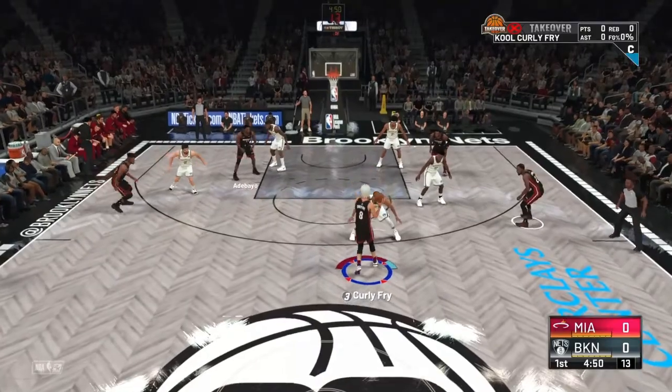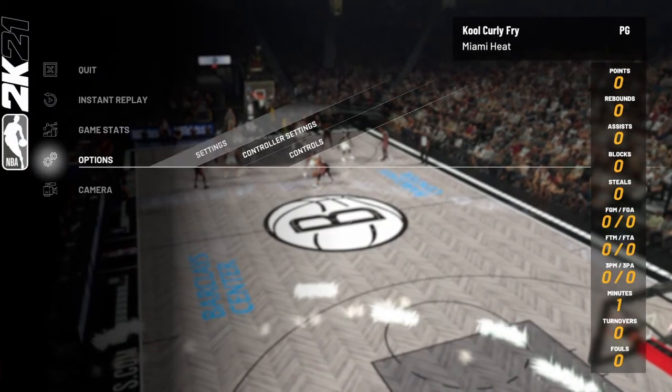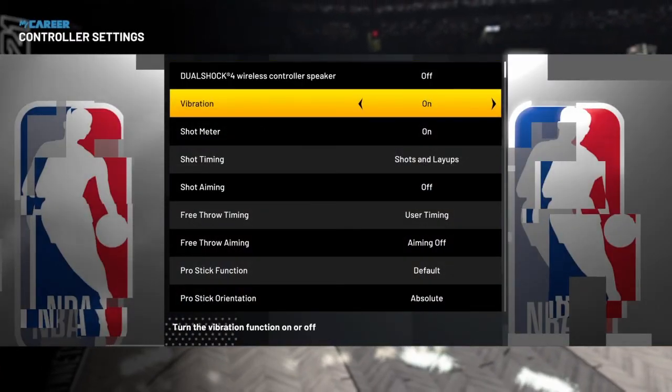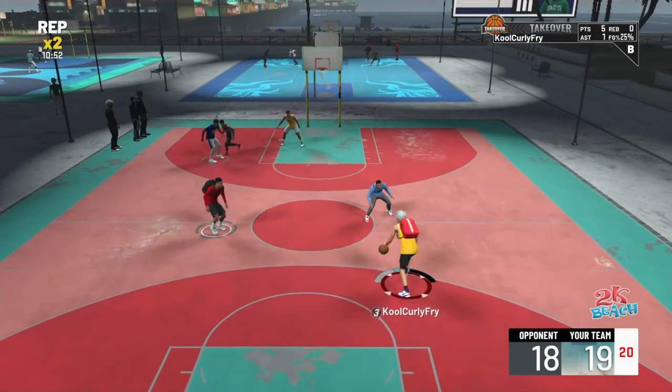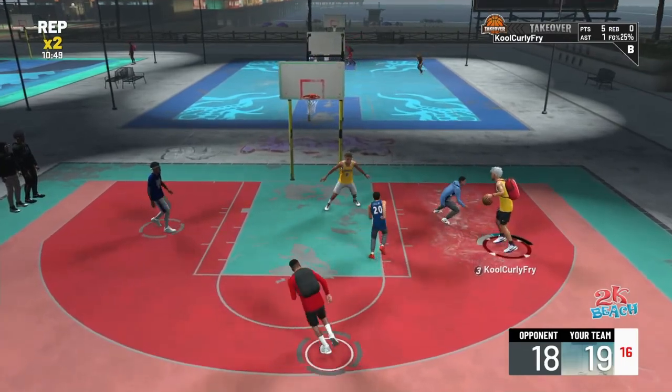In order to actually put it on, go to MyCareer, hit the options button, go over to Options/Settings, then Controller Settings. Scroll down until you see Shot Timing and just set it to Real Player Percentage. That's how you do it.